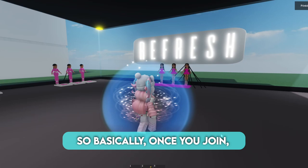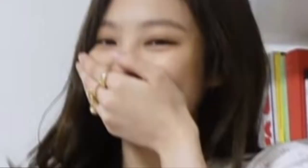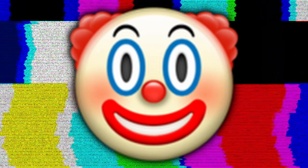The walk is kinda cute lol. So basically, once you join, you can choose one of these characters to be, and all of their hair moves. But once I jumped, things kinda got out of control.